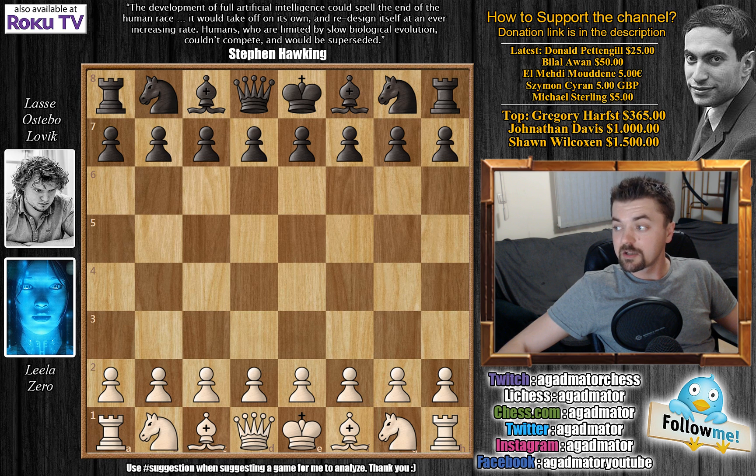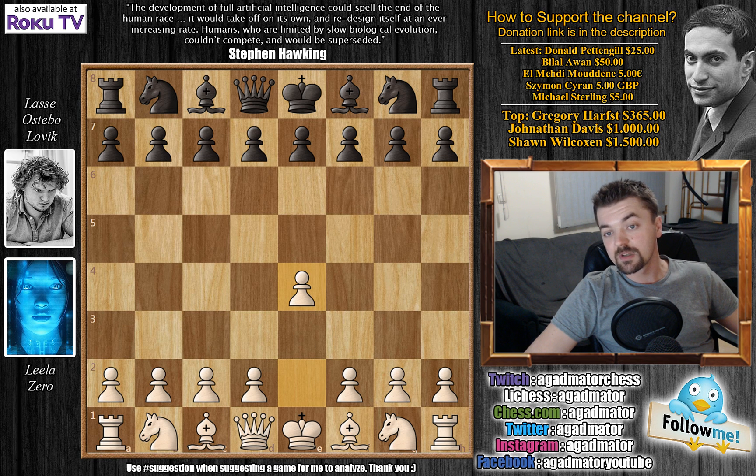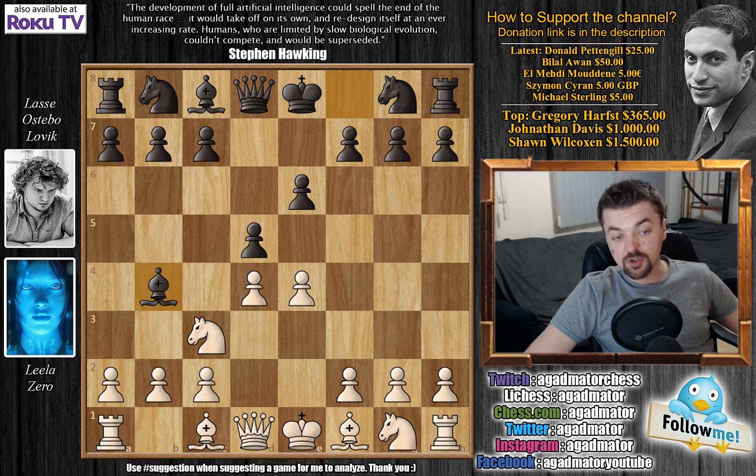I chose this game not only because it's against the French but also because it's a very nice game where once again Leela chooses a very human approach. Leela has the white pieces and she opens with e4, so e6 — we have the French Defense — d4, d5, knight to c3 and bishop to b4, so once again the Winawer variation.